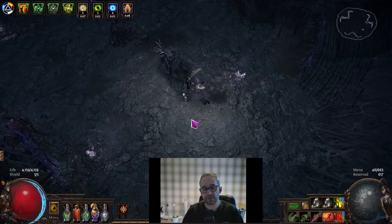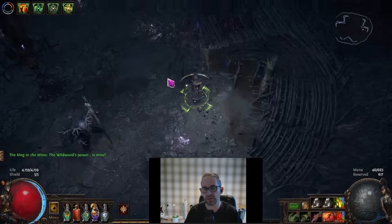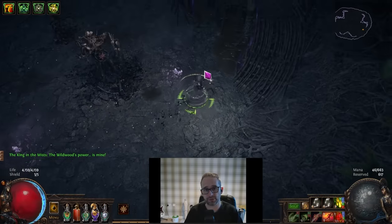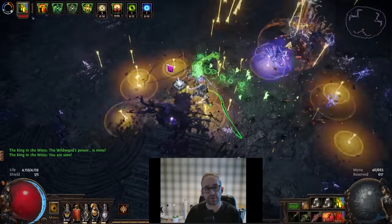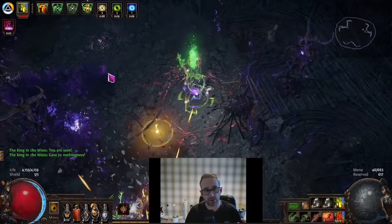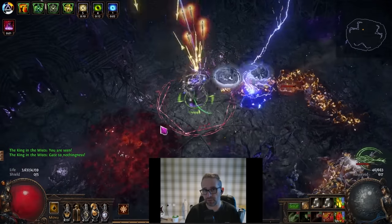In the third and final phase he changes form and keeps the keep-running and don't-move mechanic, but he drops the voice lines. There are random voice lines but they don't correlate to the mechanics anymore, so you can't use them as an indicator. Either look at the floor — purple means keep going, red means stop — or look at your buff bar: green background means go, red means stop. Every time I follow that I've done the fight pretty simply.